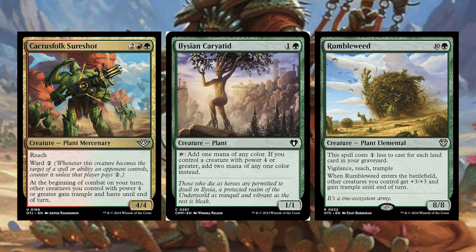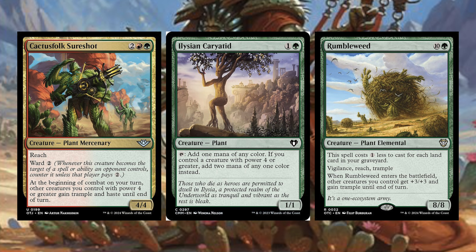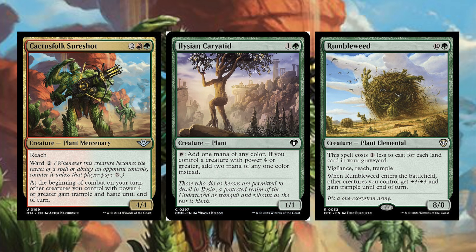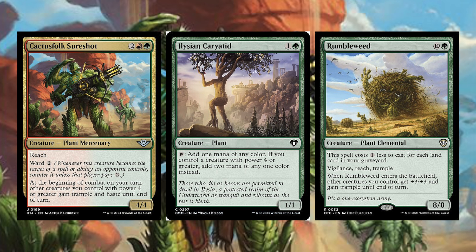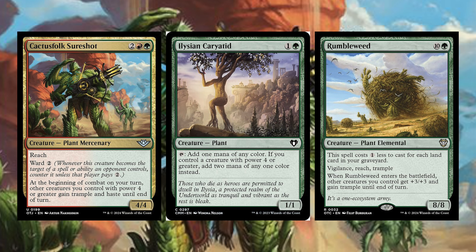Elysian Cariad costs one and a green — a creature Plant. Add one mana of any one color, and if you control a creature with power four or greater, add two mana of that color instead — a great way to ramp that only gets better as the game goes on. Rumbleweed costs ten and a green — a creature Plant Elemental — but this spell costs one less for each land card in your graveyard. It has vigilance, reach, and trample, and when it enters the battlefield, other creatures you control get plus three plus three and gain trample until end of turn. I want to recur this with Kiri turn after turn — it's a Plant, so she can return it — very powerful.